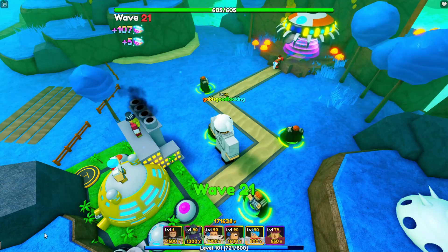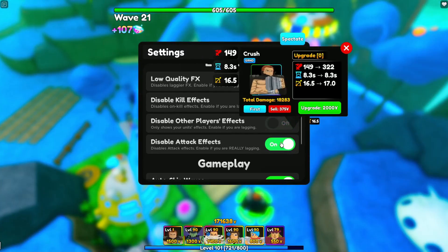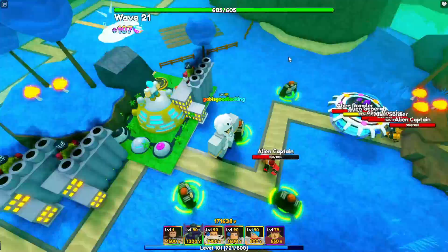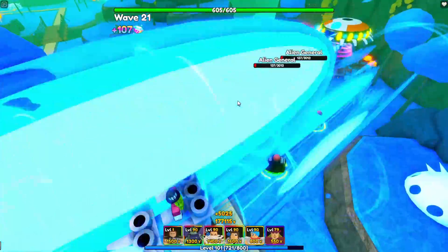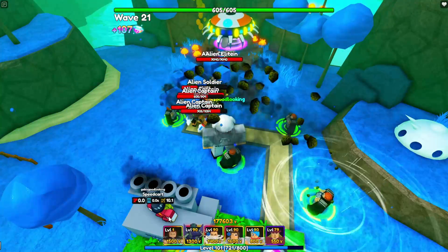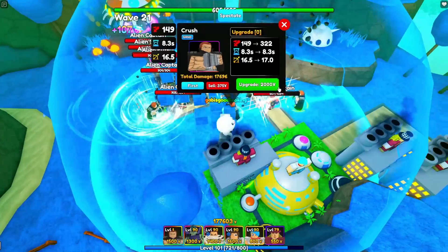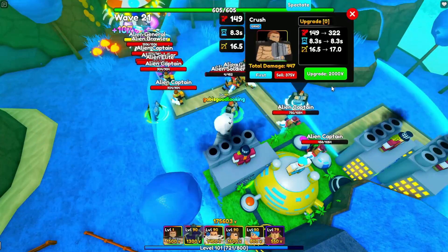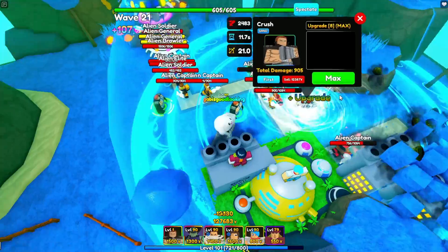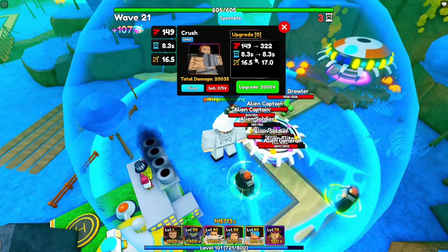So let me show you guys crushing anime adventures. Let me turn on everything so we can see everything. Let me sell Shank. So this is his base damage: 149. Although he is level 1, so do keep in mind that. And those are the brand new animations. So let's go ahead and quickly upgrade him — actually, let me upgrade this one first, but we're not going to look at him.